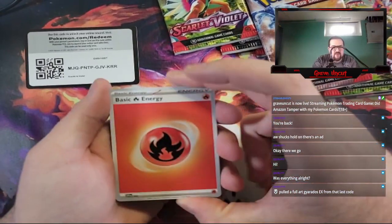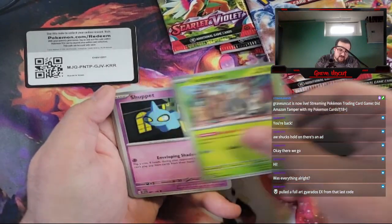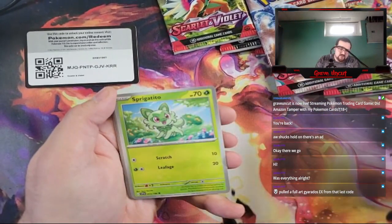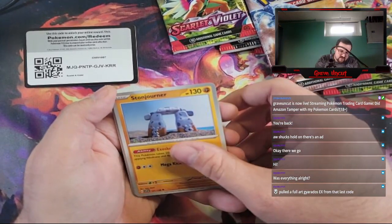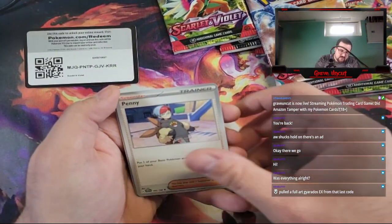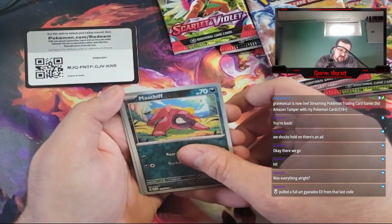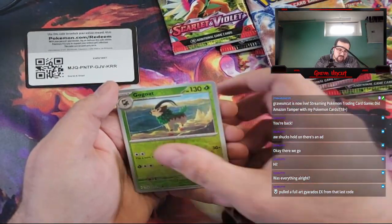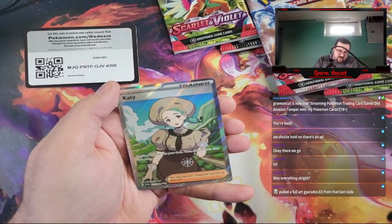We got Fire Energy, a Gogoat, Scatterbug, a Shuppet, Sprigatito, Stonjourner, Penny, Medicham, Mastiff Reverse, Gogoat Reverse — and we got a Full Art Keit.